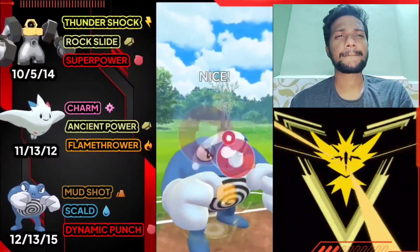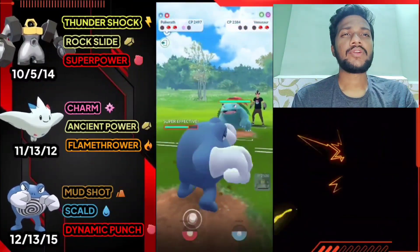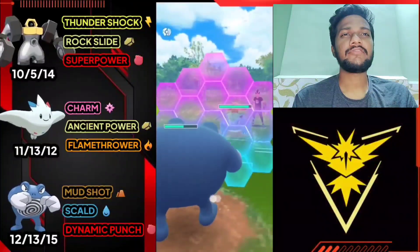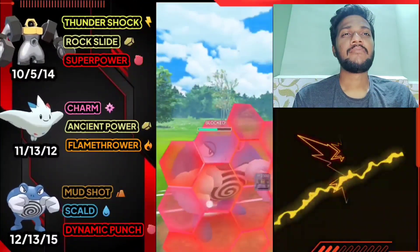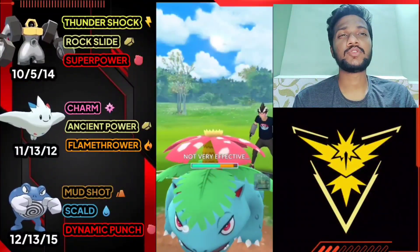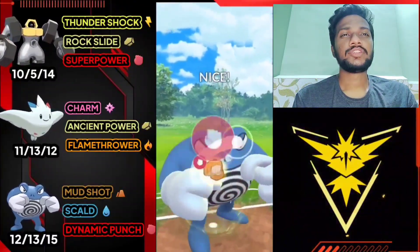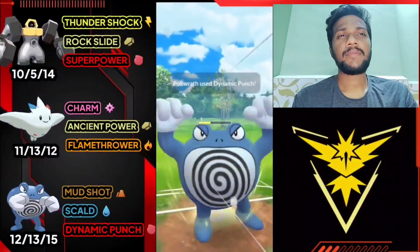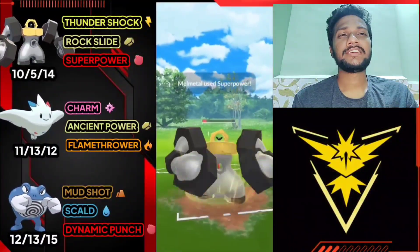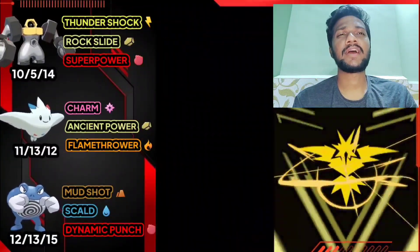Let's immediately switch to Poliwrath and deliver one more Dynamic Punch - I think Dynamic Punch is a one-shot for him. We got Garchomp. Third Pokemon is Venusaur with Frenzy Plant, which is one shot for Poliwrath, so I'm going to use my shield. Malmetal is already endangered so I have to deliver two Dynamic Punches back to back, then immediately switch to Malmetal for Super Power. That can knock him out - Malmetal just needs one or two Thunder Shocks. GG for us guys.